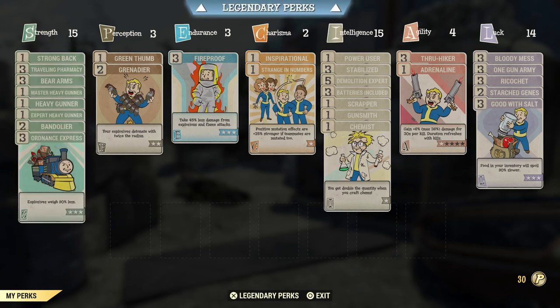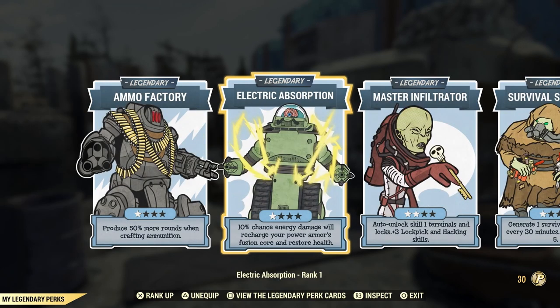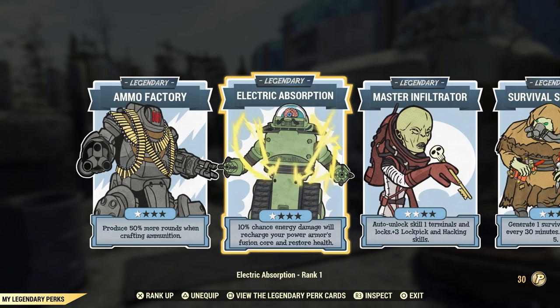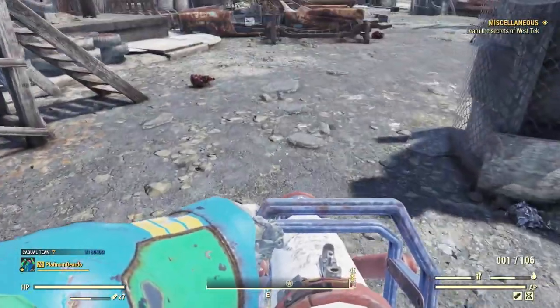I do have legendary perks because I have a level 300-plus character on my account, but none of these are special legendary perks—they're just bonuses. You unlock the first slot at level 50, then 75, 100, 150, 200, and 300, so you get 6 legendary perk slots total. The first one I recommend at level 50 is Electric Absorption. It gives a 10% chance that energy damage will recharge your power armor's fusion core and restore health, which basically makes you invincible against robots and provides passive health regeneration—very handy for this tanky full health build.